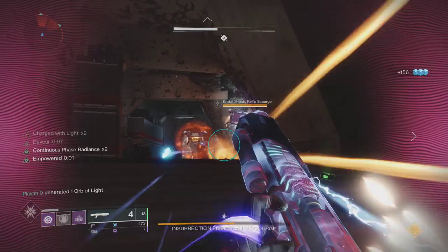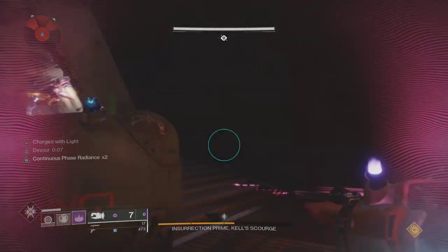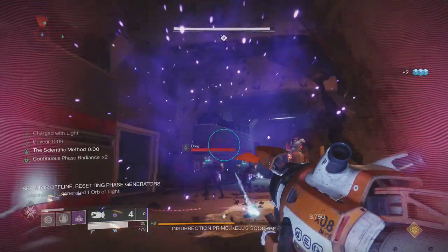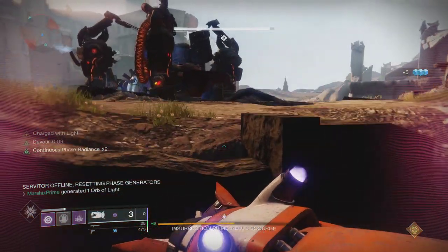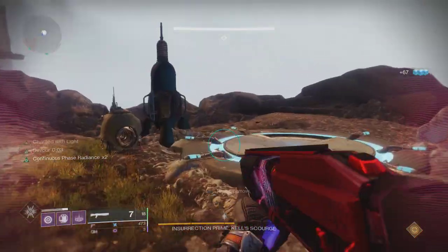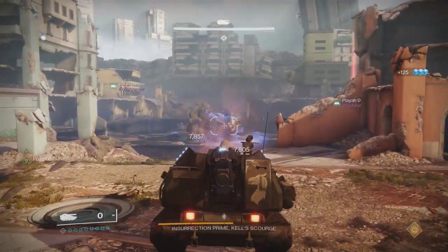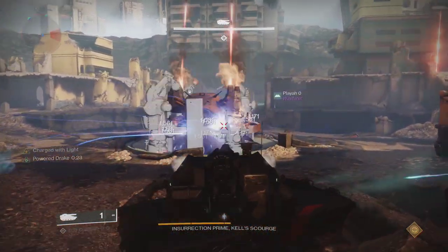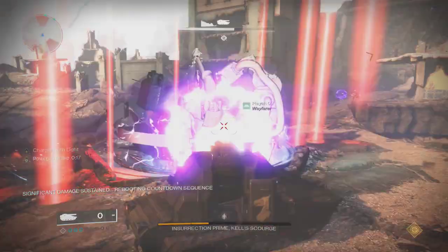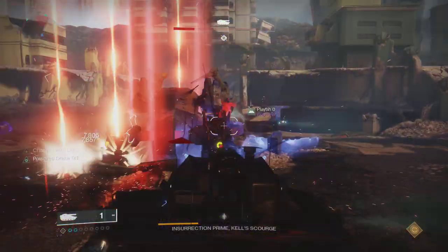The third encounter is very similar to the six-man strategy. This time you need to split into two teams again: one on top and two underneath. The two underneath each need to punch one of the symbols and survive. Once they get their symbols, the top person kills the servitor to reset the symbols, and then the two underneath run around to get their matching symbol. Once they both get their symbols, the top kills the servitor again and the two runners go to whichever points are closest to spawn the tanks. The two people in the tanks should use their rocket barrages at the same time because this adds extra damage. Once the tanks run out, the two runners go back under and rinse and repeat.